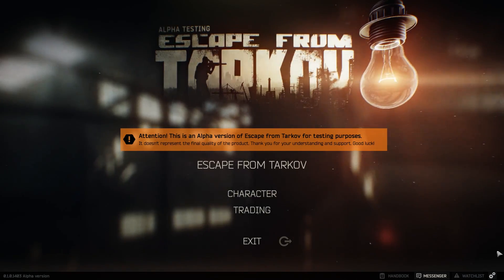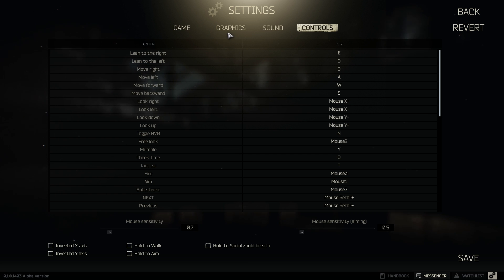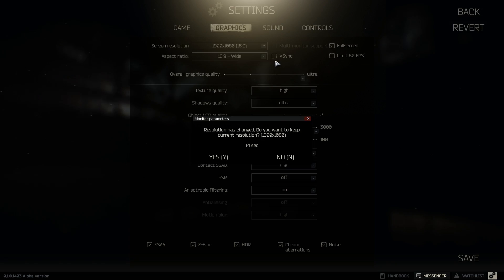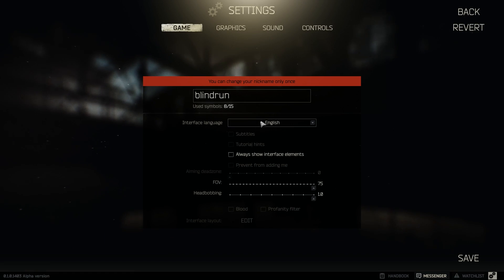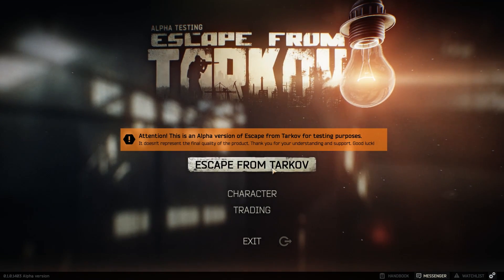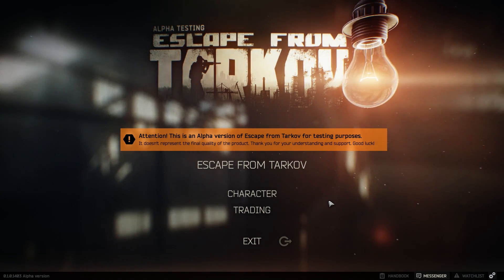The settings used for all hardware comparisons are the default ultra settings, making it easy to replicate by simply changing one slider. This game already has quite a few settings you can change in the alpha, with a couple grayed out for future development. For those looking to improve frame rate in the alpha, let's talk about the available settings that will help.